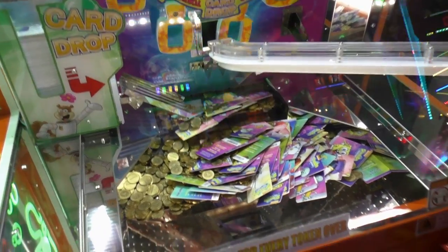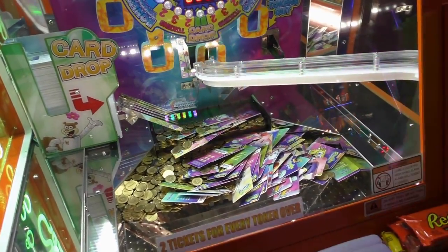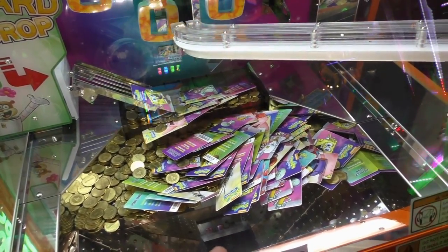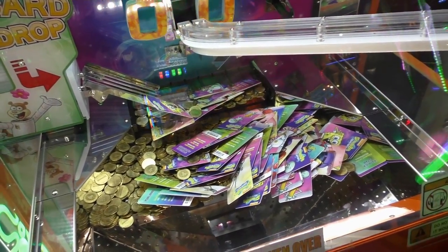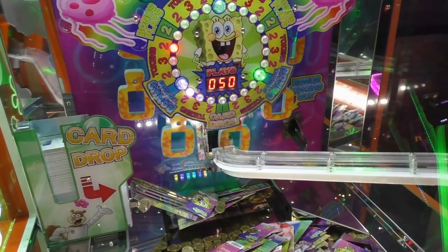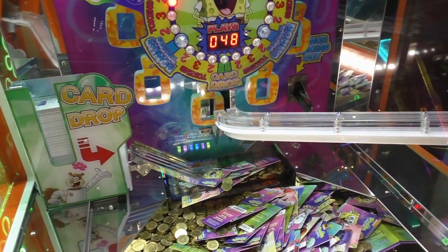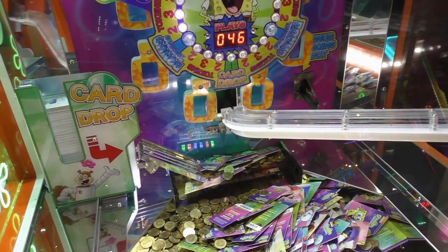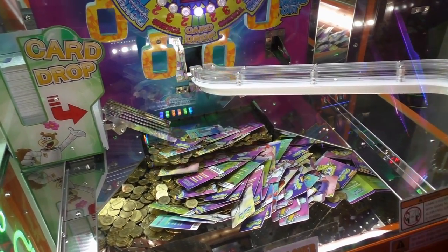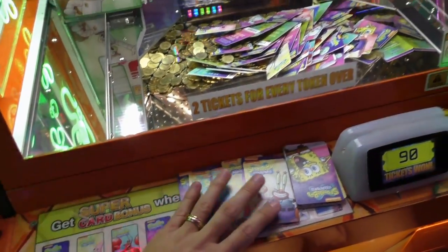You got SpongeBob to fall. It's hard to keep track of who's falling now. If you've ever seen more cards than that in the SpongeBob Coin Pushers, you have to let us know with a comment below. We're just going to finish her 50 plays and see what we can get with 5,000 tickets. There goes another Pearl — there's a Gary right at the edge. I should probably hide this Gary right here — someone might want to take it.